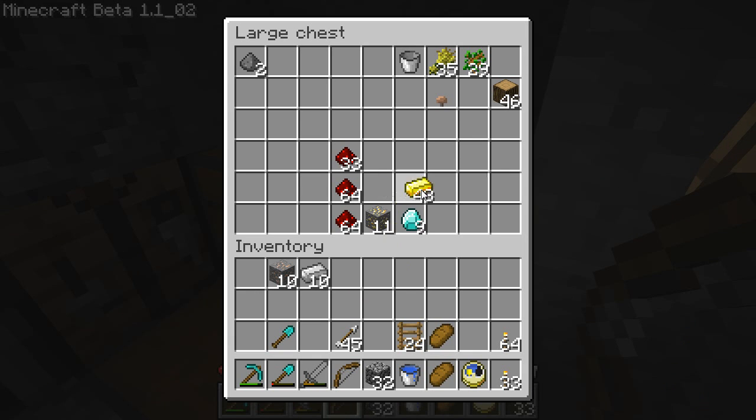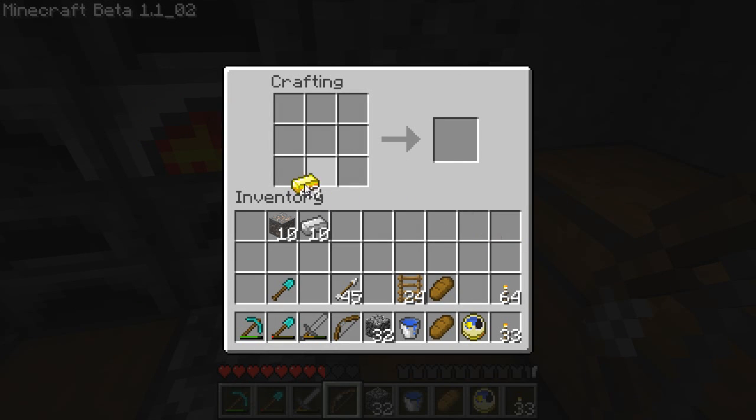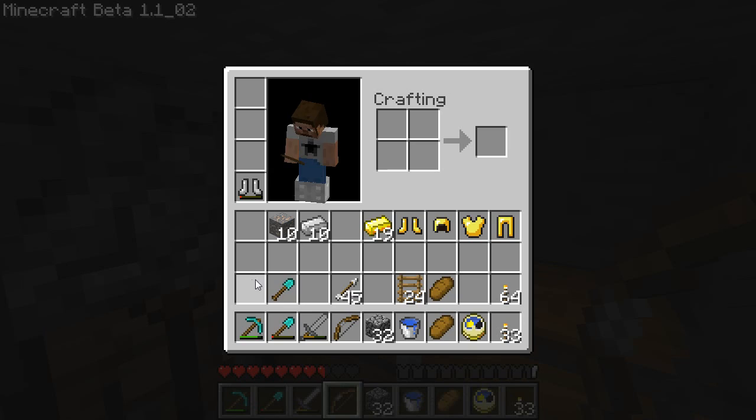I was thinking I don't really have any better use for gold, so I'm going to go ahead and make another stupid set of gold armor. Because why not? It's better than having no armor — well, it's the same as leather armor, but still better than nothing. I don't want to waste any of my iron at this point, so I'm willing to waste gold. I need pants too. There we go — now I've got a whole set of butter armor.